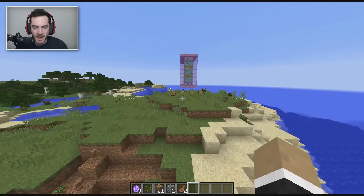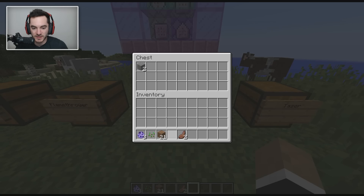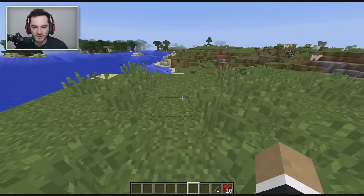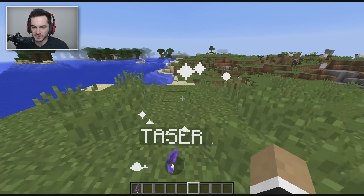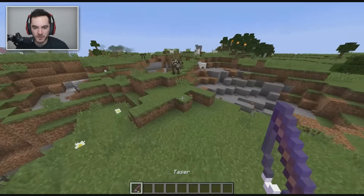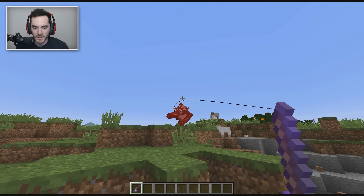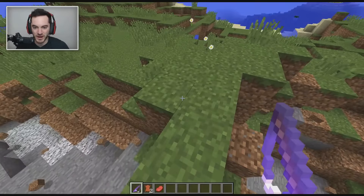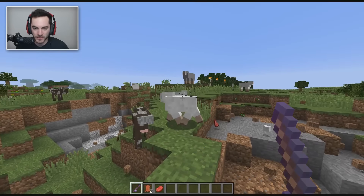Now let's move on to the final item, the taser, which is pretty nifty. It's crafted using ten blocks of redstone and a fishing rod, so it's a little bit on the expensive side, at least in terms of redstone. The way it works is you basically fish for a mob and electrocute it. You can also electrocute yourself, which we'll get to.